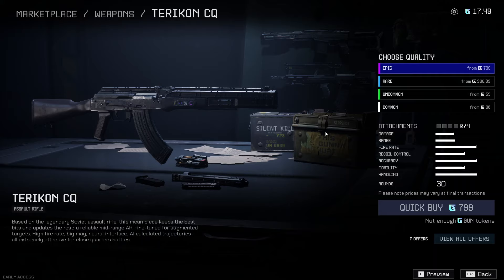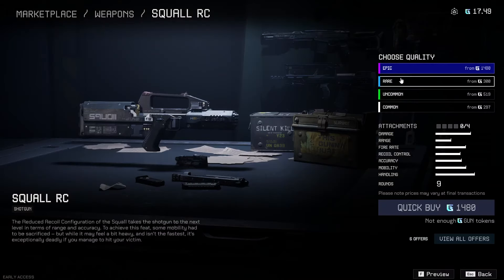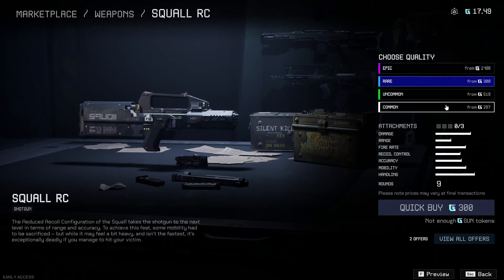Alright, so right off the bat, what's the difference between an epic and a common? The only difference is how many attachments you can add to it. If you click on epic, you can see that you can add four attachments; if you click on a common, you can only add one. That's basically on every kind of gun I've seen — there's epic, common, rare, and uncommon. Rares get three, uncommons get two, and commons get one.